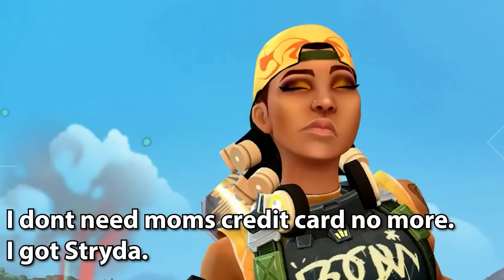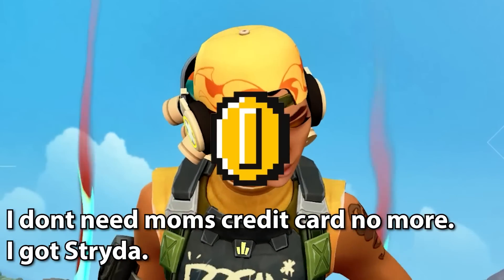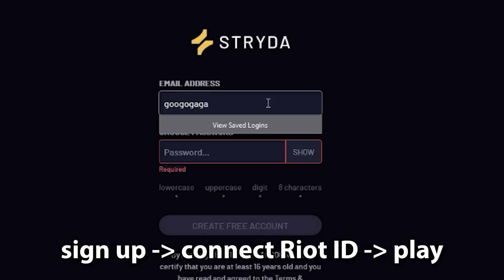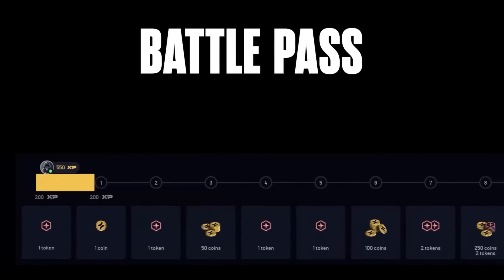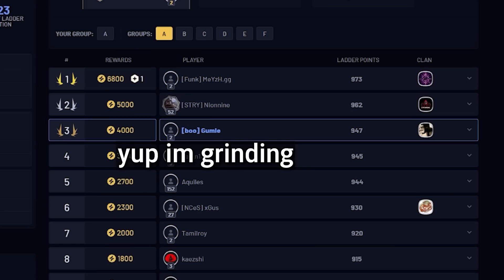Strider is a free application that lets you obtain coins just by playing Valorant or your other favorite games. You can use those coins in their shop to buy gift cards, and yes, you can get Riot gift cards that obviously can be used to purchase skins in Valorant. You get started by simply signing up to Strider, connecting your Riot ID, and then you're ready to get coins by simply playing Valorant. To enter ladders and competitions, you need tokens, and you can obtain those tokens for free. The way it works is that you do daily missions to get more XP in the battle pass they offer, then play matches to get on the leaderboard, which by the end of every week can give you up to 6800 points.